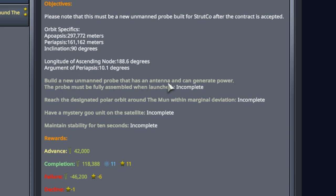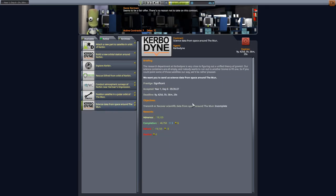Going through the rest of the contract requirements: it has to have an antenna, it has to be able to generate power, it must be fully assembled at launch, it must hit the designated orbit with marginal deviation. It also requires a mystery goo unit aboard the satellite - those are easy to miss. You have to maintain stability for 10 seconds. Nice payout in science, reputation, and cash. I also picked up a bonus contract: science data from space around the moon - we'll be there anyway, so always pick up the free ones.